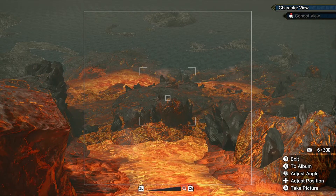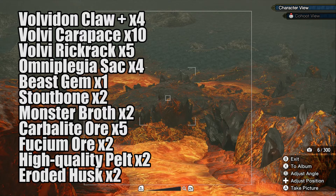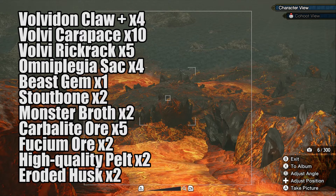To craft this set you'll need the following: 4 Volvedon Claw Plusses, 10 Volvedon Claw Pieces, 5 Volvedon Rib Racks, 4 Omni Plenty Sacks, 1 Beast Gem, 2 Staurons, and 2 Monster Broth.